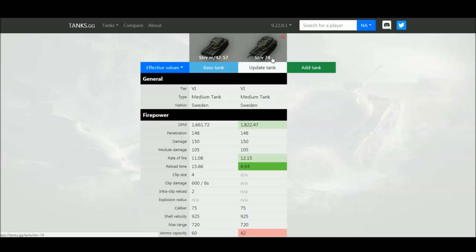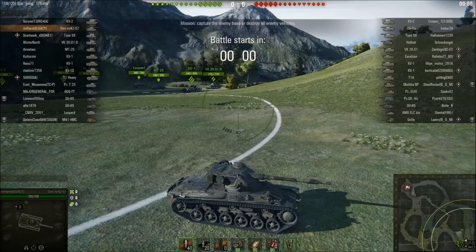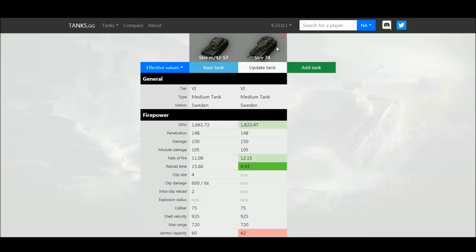Both tanks play quite similarly but have different strengths. The Stridsvagn 74 is a support tank specializing in going hull-down, using terrain, sniping from medium to long range — no armor, you don't want it on the front line, it doesn't forgive mistakes. The m4257 is the same in terms of not forgiving mistakes, but with only six degrees of gun depression you can't use hills effectively. Instead, you wait for opportunities, use your mobility to flank, and unload the autoloader quickly.